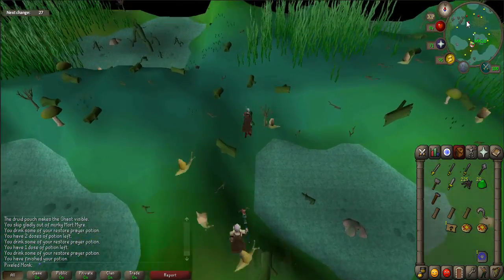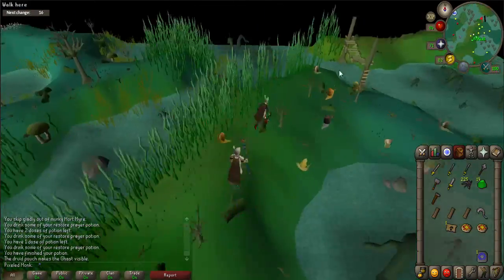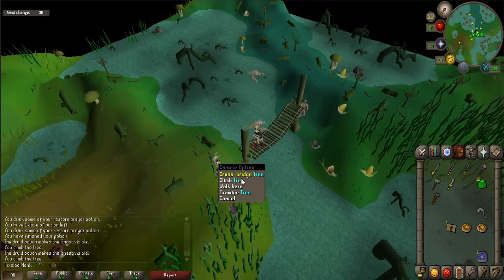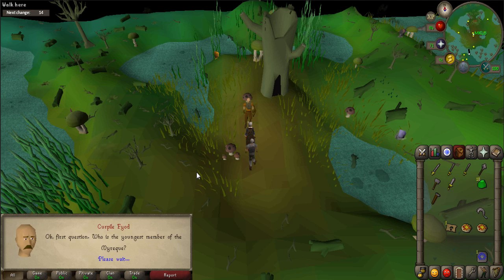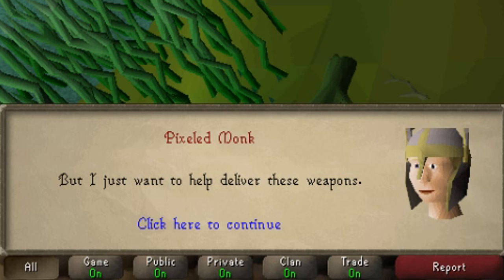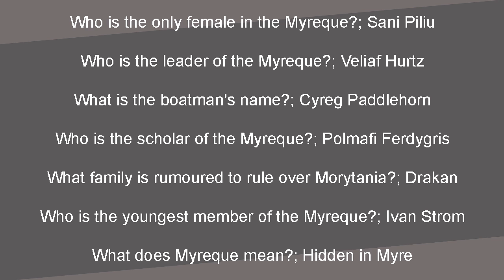Once there, walk straight north until you come across a broken bridge. Left click on the post to get onto the bridge and start repairing it. Climb down the other side when the bridge is fixed and talk to Sir Prylle Foyd, who is just to the north by a tree. When prompted say: 'I've come to help the Myreque.' and 'I've brought weapons.' He wants you to prove that you are telling the truth, so he'll ask you 3 questions. The questions will vary with each player, so you must pay attention to what he is asking. I have listed in the video the questions and correct answers.